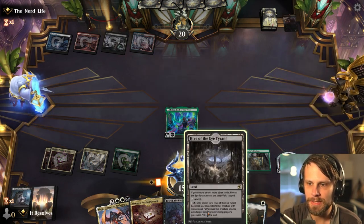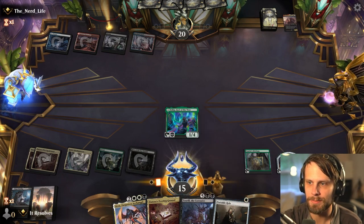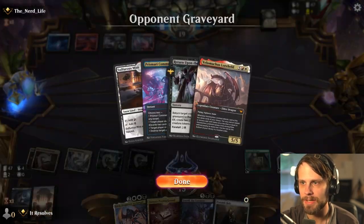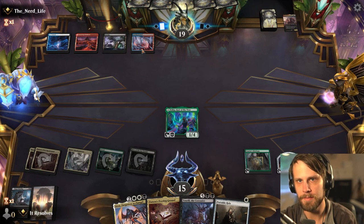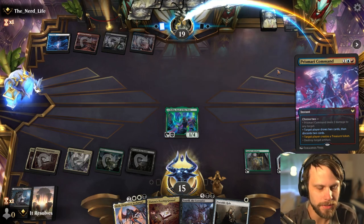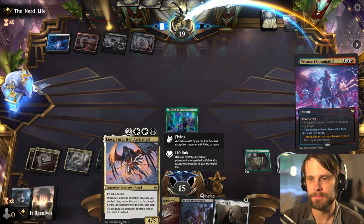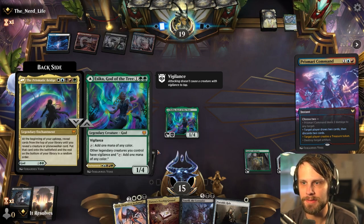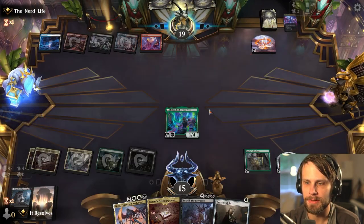If they have another reanimation spell, this isn't amazing, but we do have the Hive of the Eye Tyrant which can punish them later on if they don't. We use the Hive of the Eye Tyrant to get the threat out of their graveyard, so they just don't have a good target. Hopefully this is just a setup turn. Yep, looks to be the case — fantastic. We do have Lisa as well, so if we get Lisa down and this dies, we actually get to bring it back later on, which is quite nice. They do have Koma in the graveyard though, which is not good.